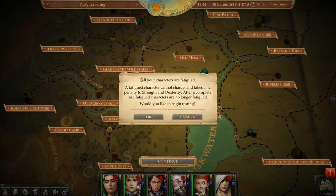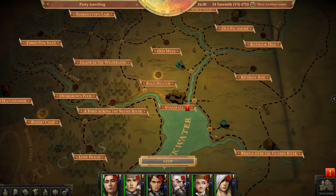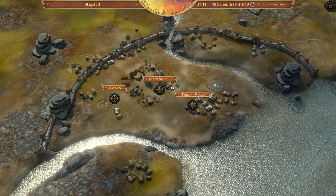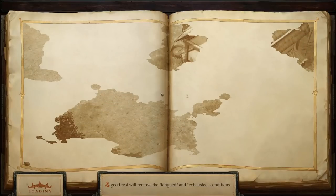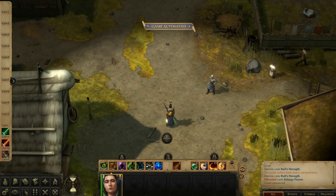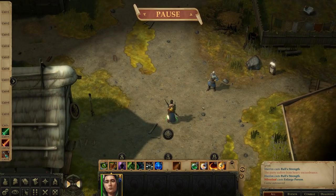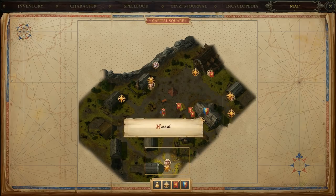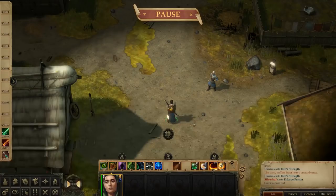The latest event told us there were new merchants in town, so let's go check that out. Let's take a look at our map real quick. There we go — Enio, the traveling merchant. Alright, let's go say hi.